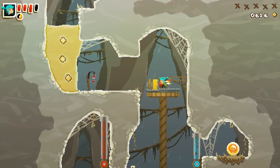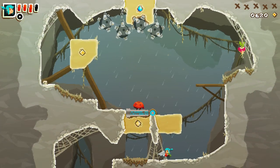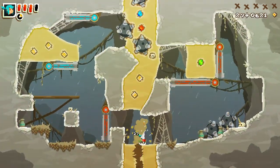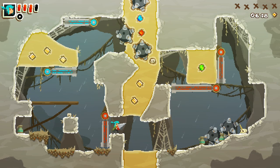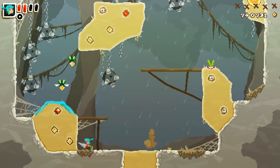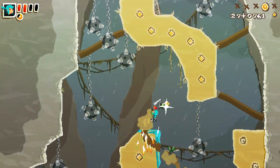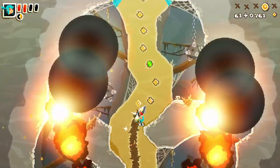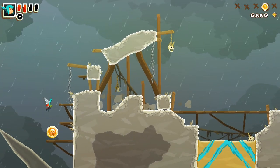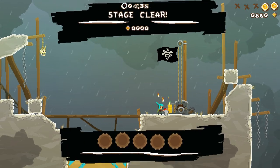I couldn't work out how to get this gold coin in the demo either. We want to fling the enemy up towards the bombs. I ended up walking straight into the bombs myself — that wasn't the intended strategy but it worked. Two gold coins again — we know the one we can't get but we don't know where the other ones are. Stage clear.